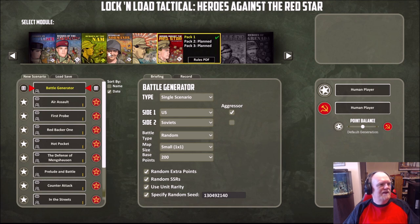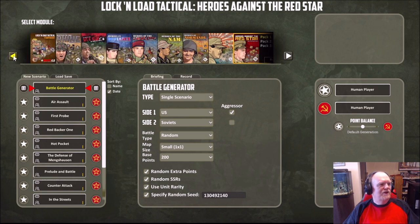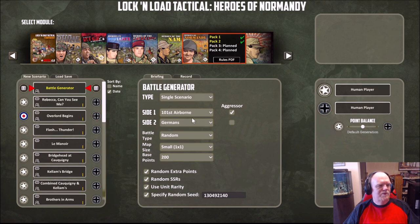Let's take a real quick look at it. We'll go with Heroes of Normandy because I like Heroes of Normandy. We'll go 101st Airborne against the Germans. Random — let's do a meeting engagement. Let's do a single scenario. Small, 200 points — you can do 150, 200, 350, 500, or all the way up to 600. Let's go ahead and put the Germans on the computer. We're not going to play through it; we're just going to show you, because you all know how Lock and Load Tactical plays.